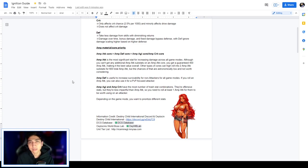For amp material and core priority — what ignition core material to prioritize — for example from the World Boss Trial Shop or a core selection box, you want to prioritize the amp attack core over amp defense, amp defense over amp AGL, and amp AGL and crits cores are similar so they'd be last. Amp attack is the most significant stat for increasing damage across all game modes. An amp attack core gives a guaranteed 400 amp attack making it the best value overall. Other core types can high-roll into two amp attack substats for 600 total, but the chances are astronomically low.